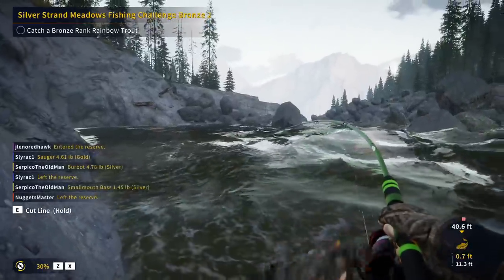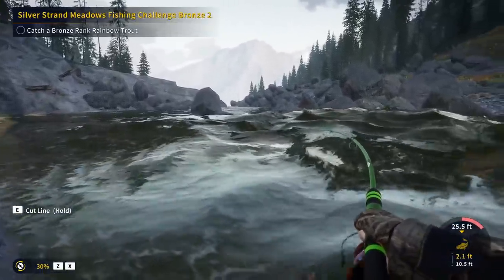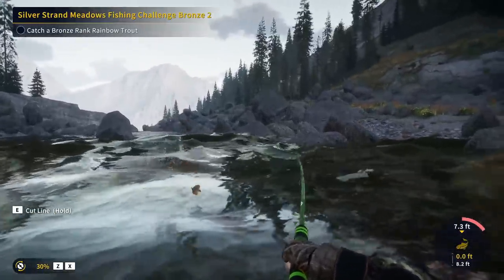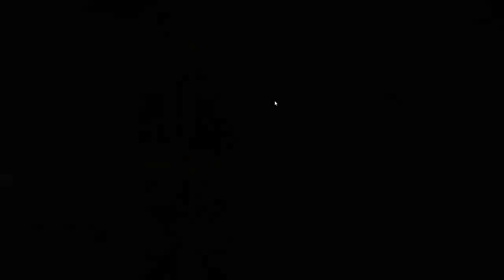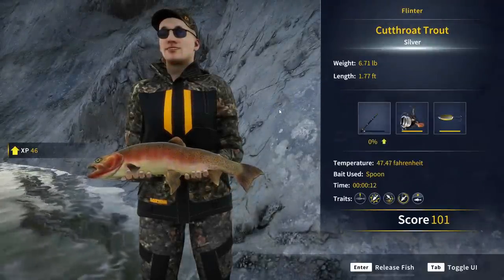Just like that, we got into a pretty good-sized fish based on the tension. I like these areas where you can't actually see the fish following the lure. That is a real nice cutthroat — not a rafter, but we will take that. 6.7 pounds, probably our second or third best.